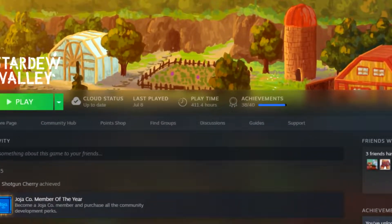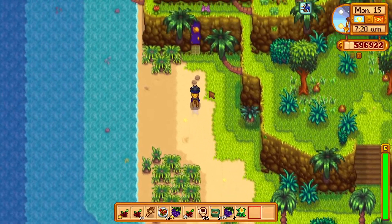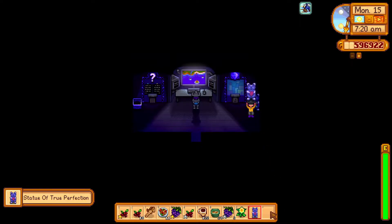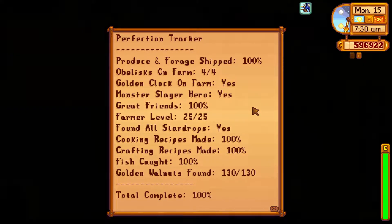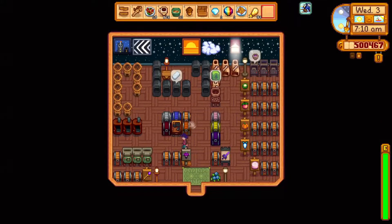I have spent around 400 hours in Stardew Valley. This was my first time playing a farming sim game, which meant I was unaware of many of its game mechanics, and that is why it took me around 7 and a half in-game years to get the Statue of Perfection. I learned so much from my mistakes, so I'd like to give you guys some tips so you don't make the same ones.